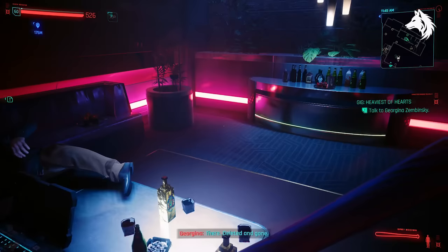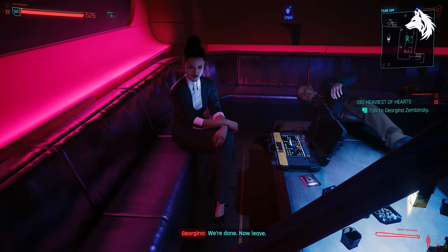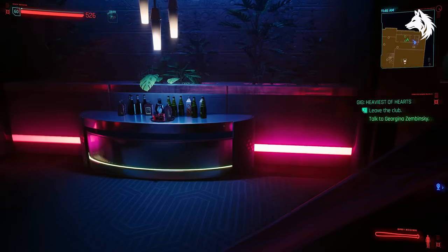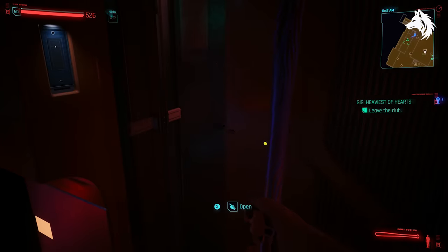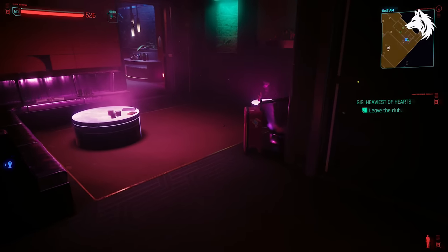Crime Stopper — you get this gun from a suitcase in the DA's VIP suite on the upper floor of Heavy Hearts during the Heaviest of Hearts side gig. This one will not show up at the black market vendor for some reason. It doesn't seem to let you back into the DA's suite either if you miss it in the mission, so it could just be bugged — make sure to pick this up when you're there.